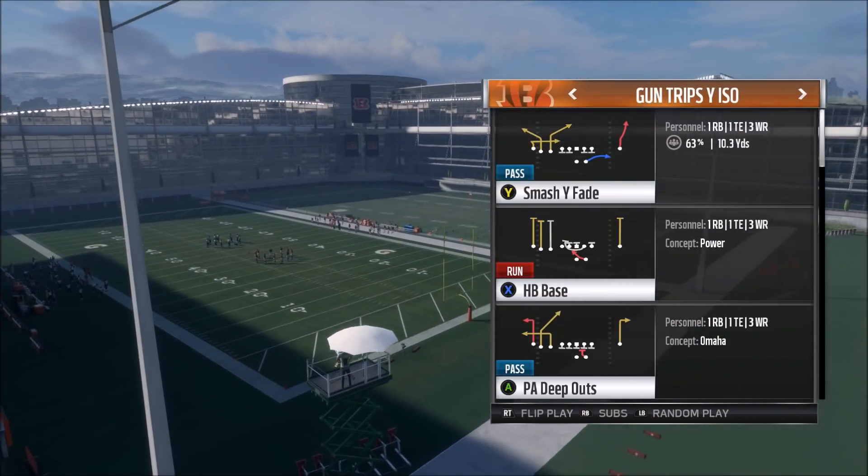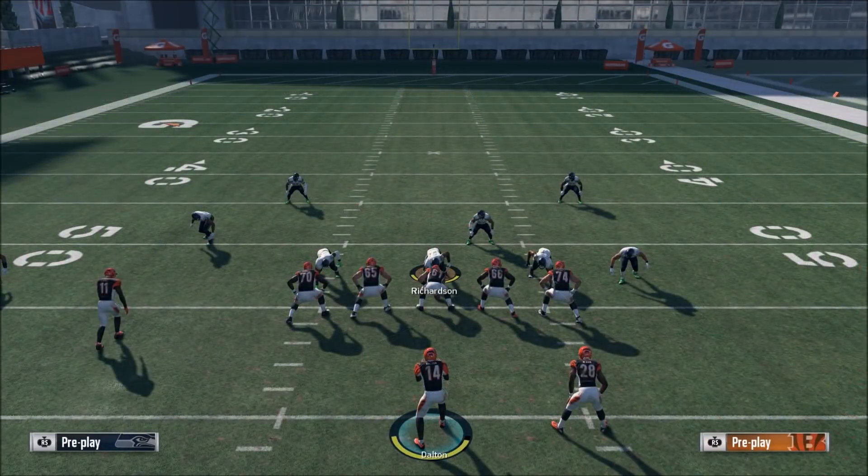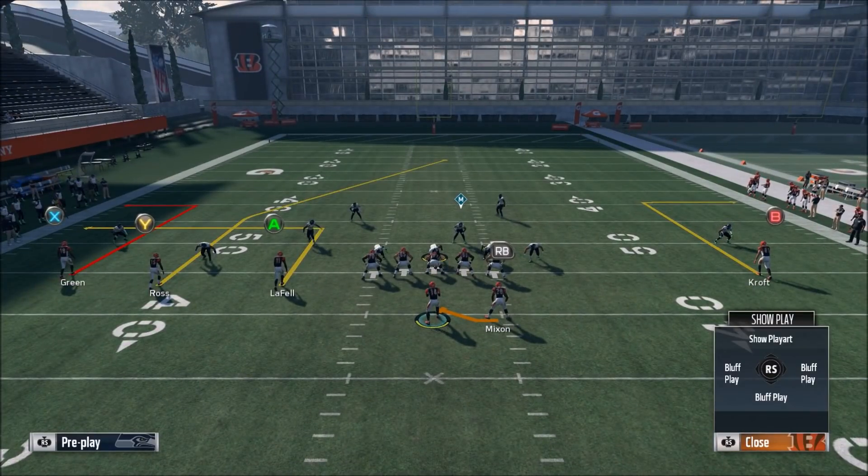The play we're going to look at today is an oldie but a goodie — the PA Deep Outs. What I really like about this play is we all know that deep out routes are really good; they've always been a tough route in Madden. But this play has deeper out routes than normal. Normally the deepest out route you can get is 10 yards by smart routing it, but these are like 15-yard deep out routes and they do a really good job at getting underneath the deep blue zones.